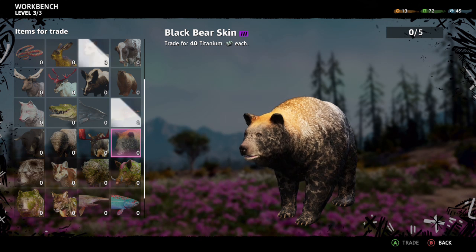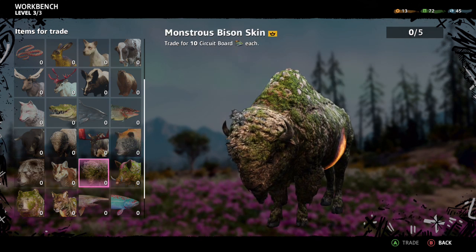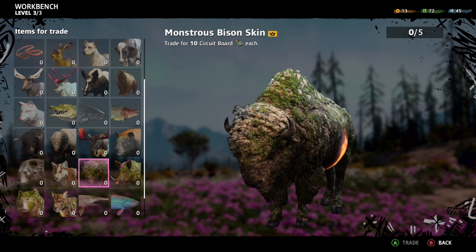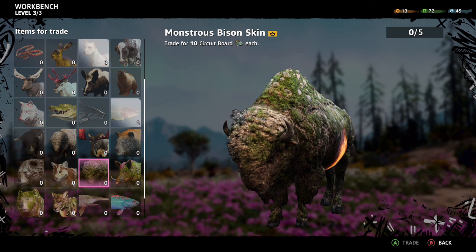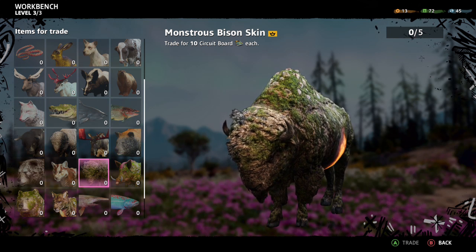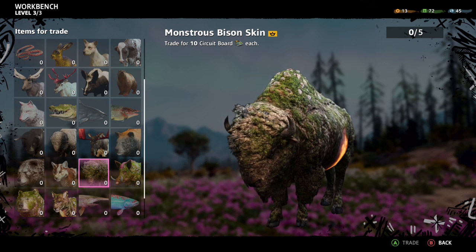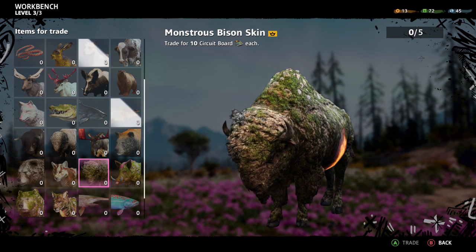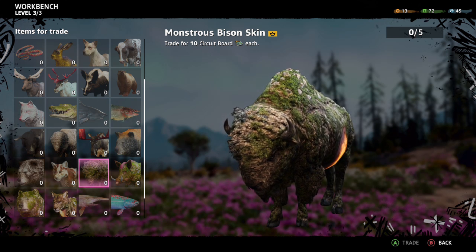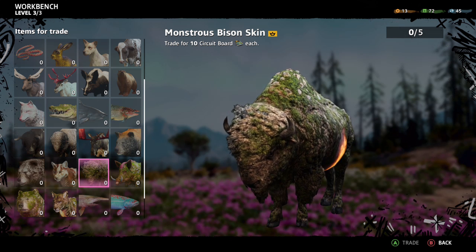Next up we're going to be looking for the monstrous bison. I'll show you a place really close to Prosperity where you can almost always find one. At 10 circuit boards a piece — or 20 if you take it down with a bow — you can't get that many circuit boards that quickly doing expeditions. Expeditions are fun, but I just want to quickly get my circuit boards, get in, get out.